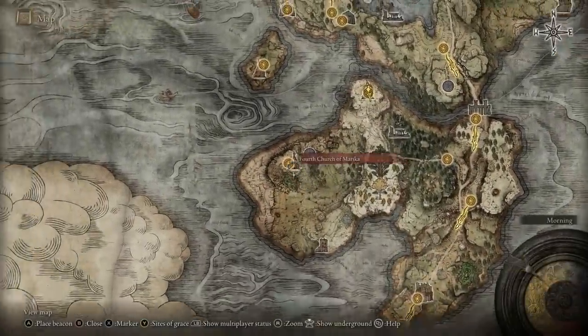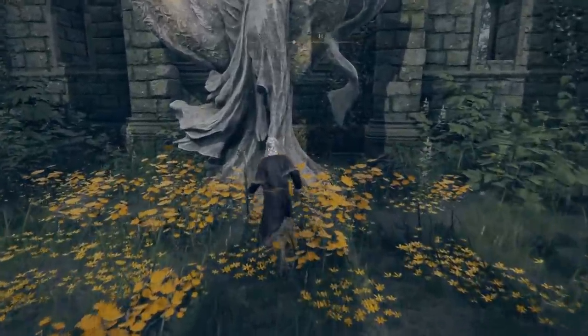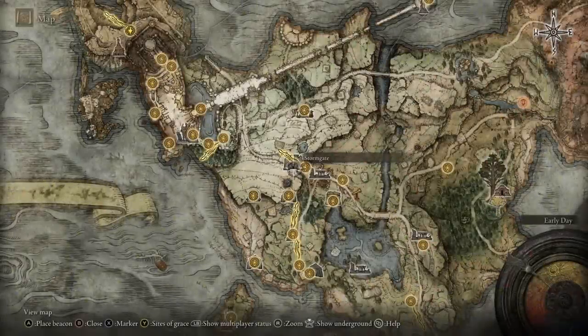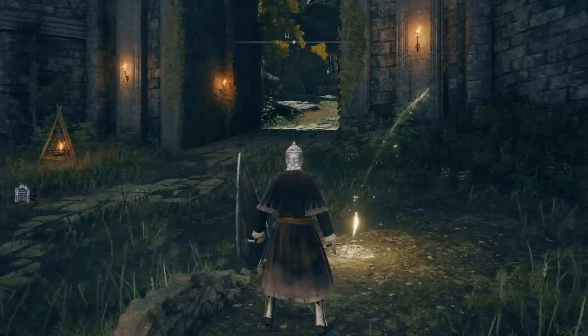Finally for Limgrave, there's the Fourth Church of Marika, which is all the way over on the west of the south side of Limgrave. This one is another simple run up and grab the tear. This means you can end up with a plus four flask in Limgrave, which is essentially a full heal and a full mana replenish for a long while until you really pump those stats — fantastically useful.